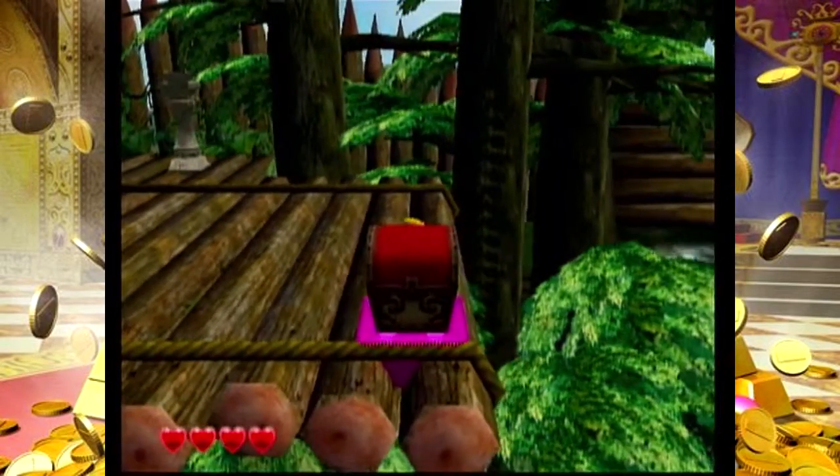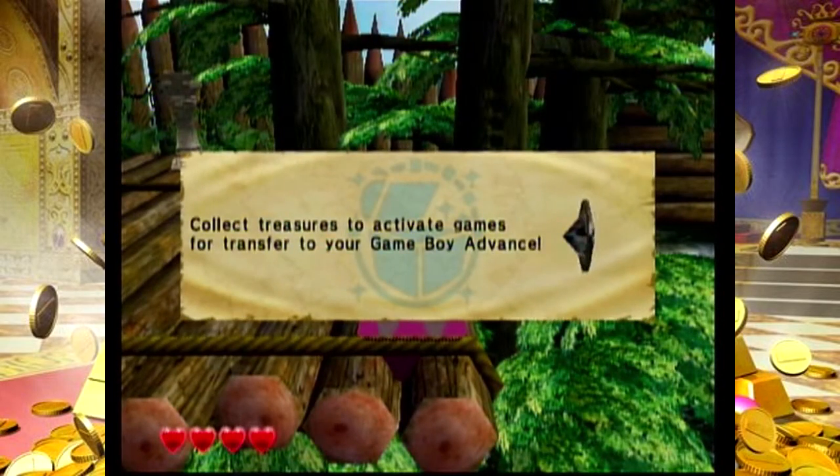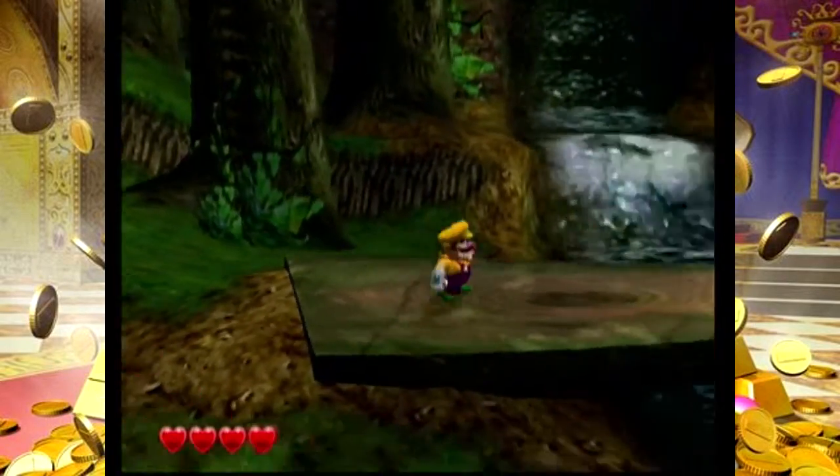The treasures are found by hitting a button and then finding its matching panel on the ground. You can collect treasures to activate games or transfer to your Game Boy Advance. There's going to be games from the WarioWare games.